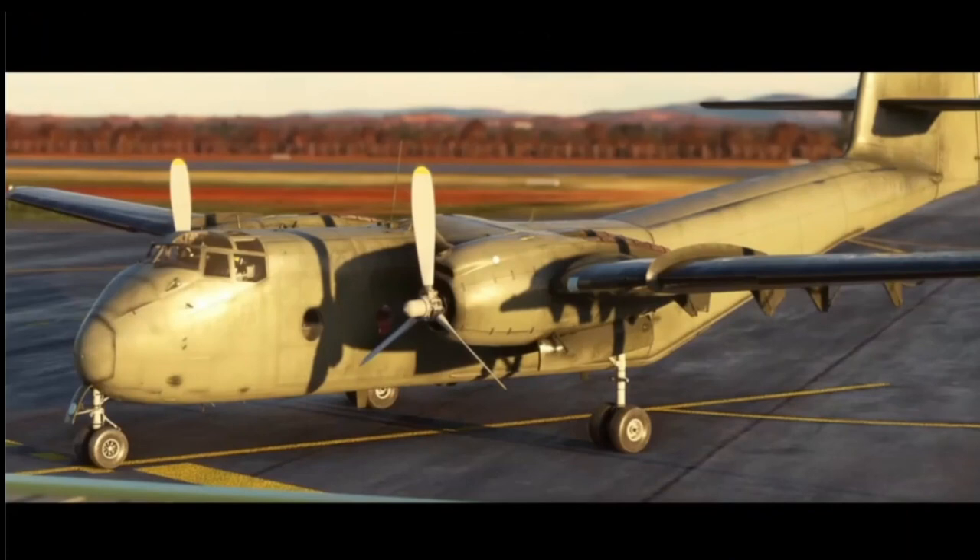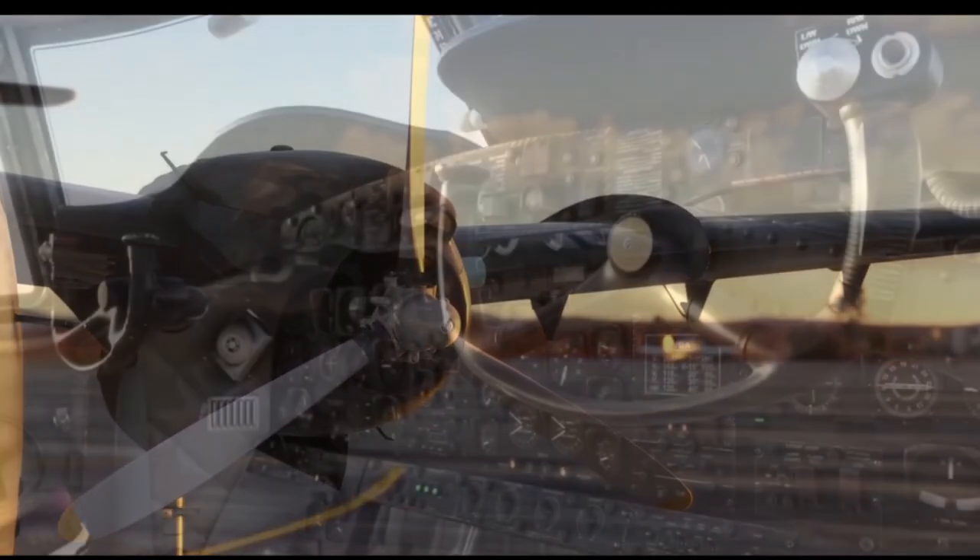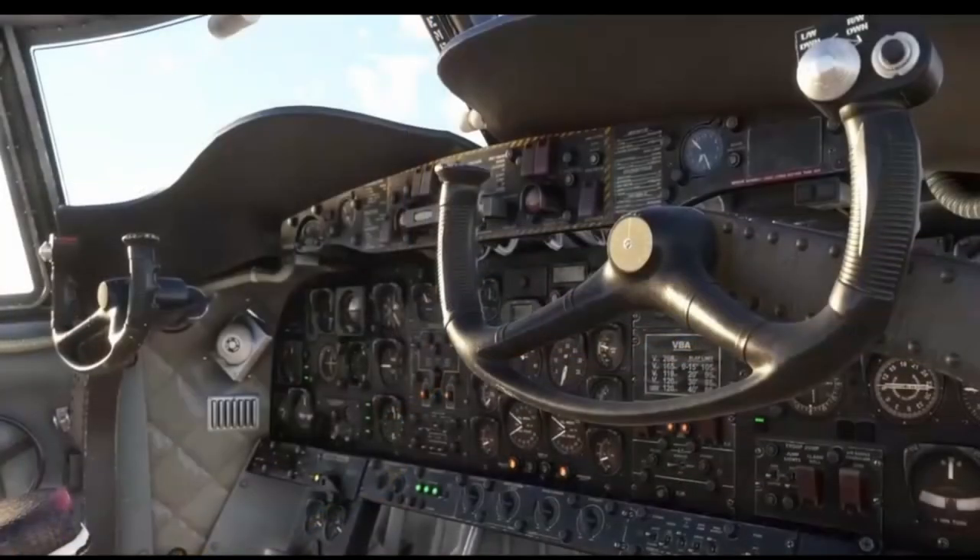In addition to that, they announced Local Legend number 8, which is the de Havilland DHC-4 Caribou, created by a third-party developer. Really cool to see this aircraft — it looks really nice. Looking at the screenshots, here's the propeller and here's the cockpit itself — lots of buttons. It's kind of an older aircraft. Looking forward to seeing how much it will cost, since that wasn't announced, and also how it flies.